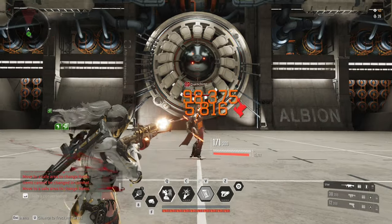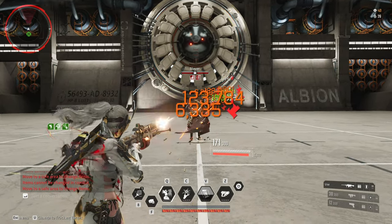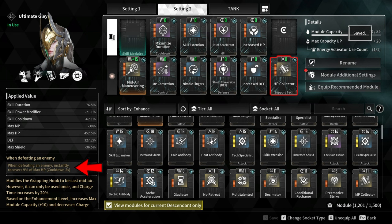This will extend the usage of a single magazine, making it incredibly efficient. To regain lost HP, go for HP Collector which instantly recovers 9% of max HP with a 2-second cooldown.